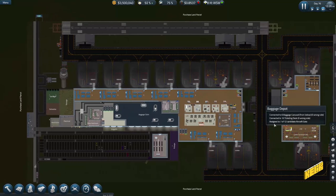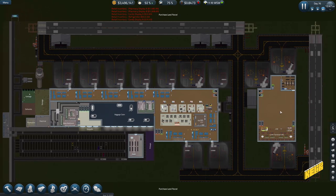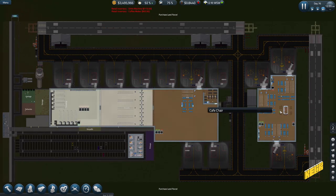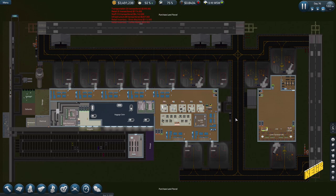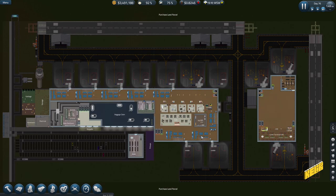We said we wanted to have restrooms here as well, and there was something else — probably more shops — for the ground floor. These two I'm going to make large gates. The top floor is going to have a lot of gates and the bottom is just going to have shops.